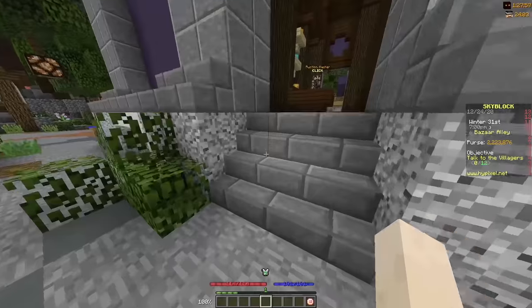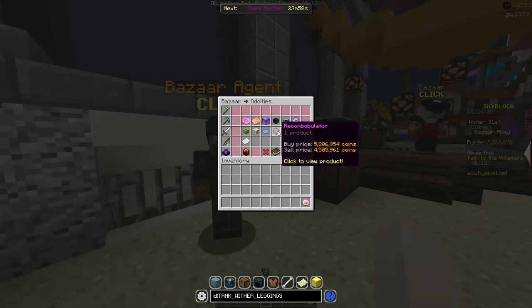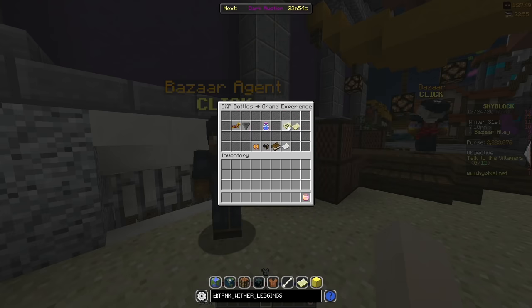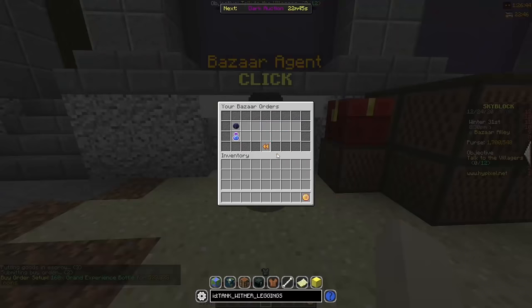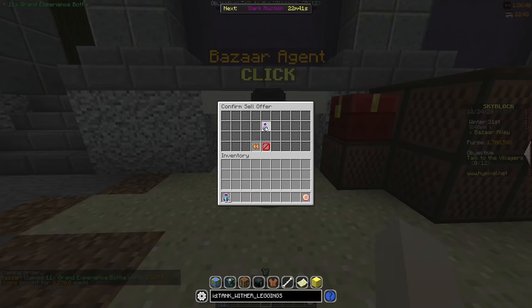We're starting off where we left last episode with about 3 million coins to our name. The first thing I did was look at the prices of Grand XP bottles and I noticed they had a 1,000 coin margin. So I put an order in and tried to make some money by bazaar flipping. Because Grand XP bottles were in pretty high demand, the flips were very profitable.